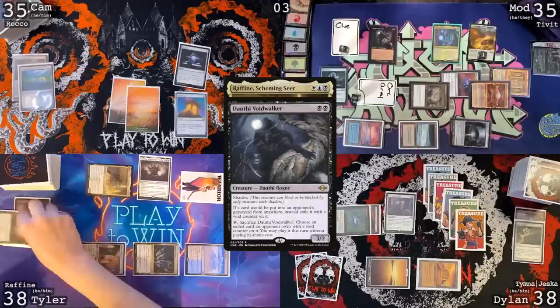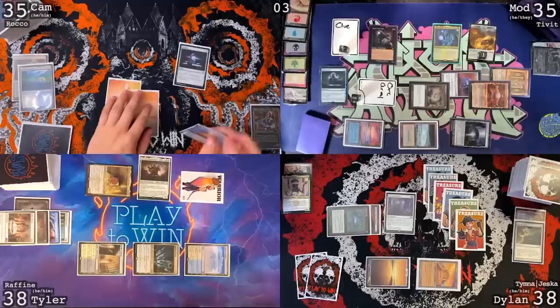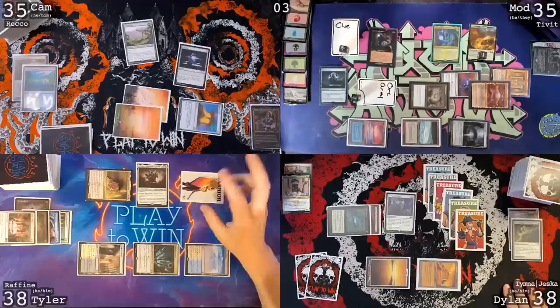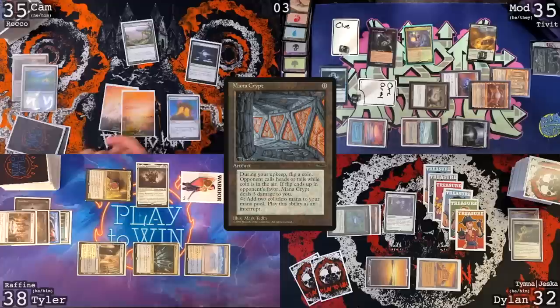I will discard a Mox Diamond. I'm also going to pitch a Rule of Law. Rafine gets four counters. I'd like to officially do something before blocks are declared then — flash in a hard-cast Endurance. I have a Rhystic Study trigger — pay for it with the extra floating. I'm not going to target anybody, but I am going to block the 1/1 coming at me. I feel like you could have at least targeted me or something. Assumably two warriors die then. 32 is my new life total and I love it. I will pass the turn.